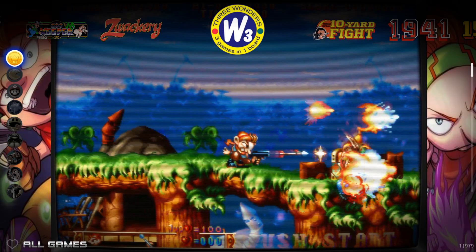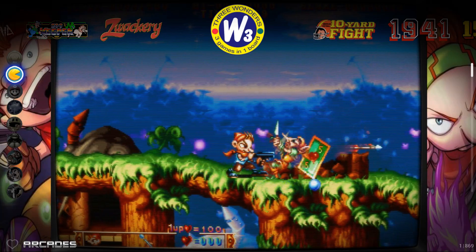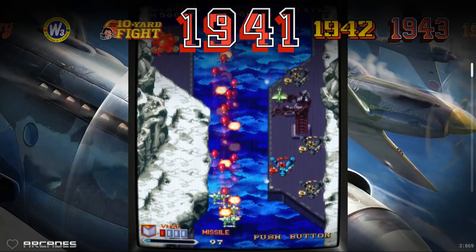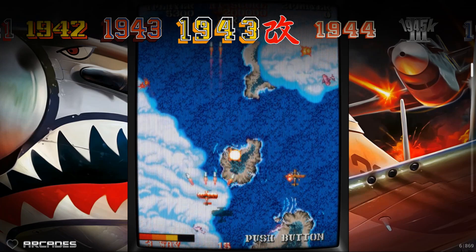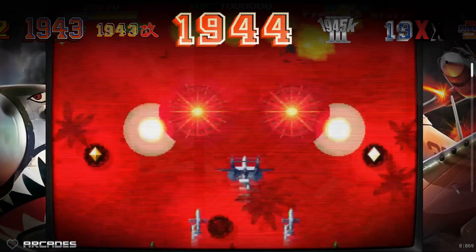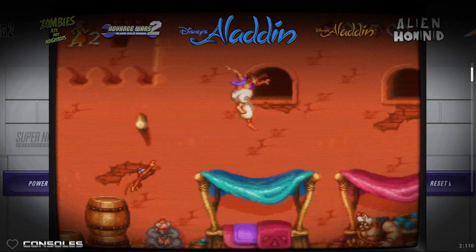Under all games you can see a total of 979 games. Under arcades you can see 869, so this build is pretty much 90% arcade. A lot of CoinOps, especially official builds, is mostly arcade focused. For a lot of console stuff you're going to want to get CoinOps Next, and there are a bunch of ROM packs for that.